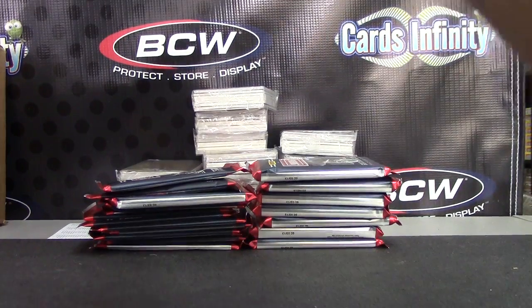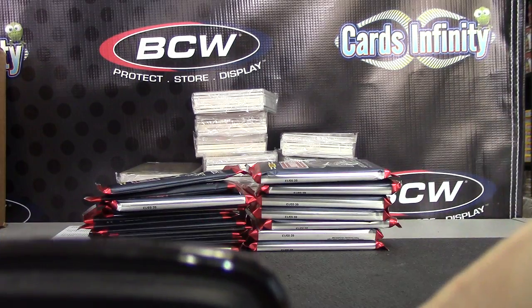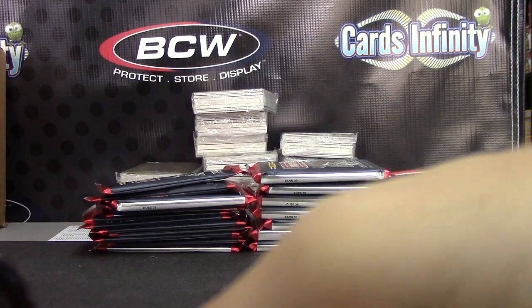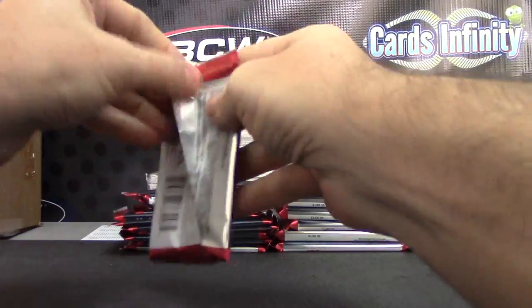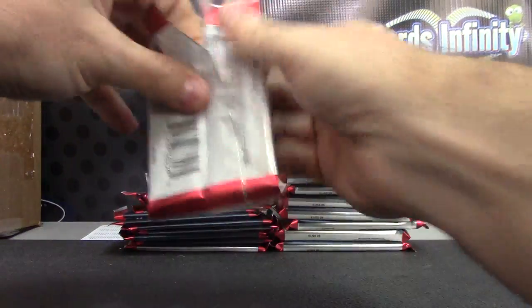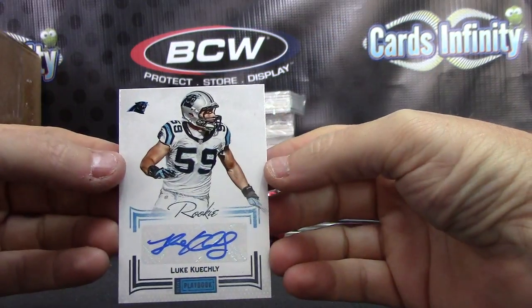Alright, we'll do these first. This is all your gold, and then we'll open the Valor at the end so it can stay in its comfort. Here we go, Rob. Let's start with Defensive Rookie of the Year — Luke Kuechly, number 25.